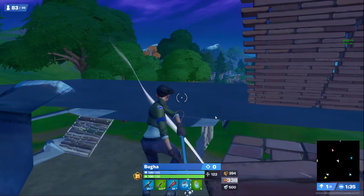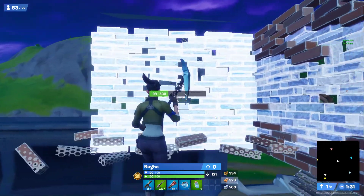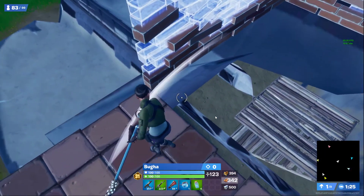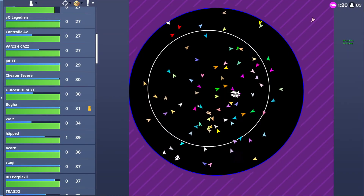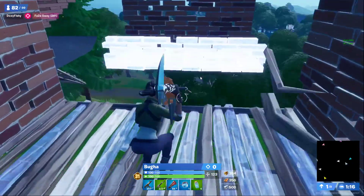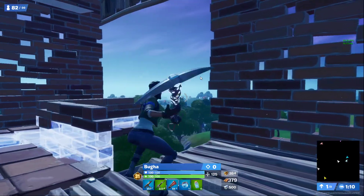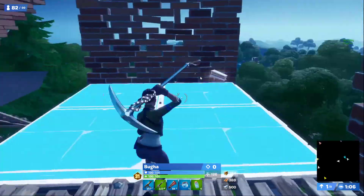Let's talk about priorities. Obviously he prioritized his positioning because he left early to get this place where he could re-farm, have height on some other people — it's on a building on a mountain and it's close to center zone, not too bad, not on the edge. So priorities for Booga: first, zone positioning; second, mats; then storm surge tags. That's how it goes.